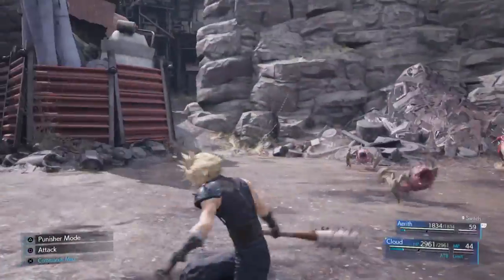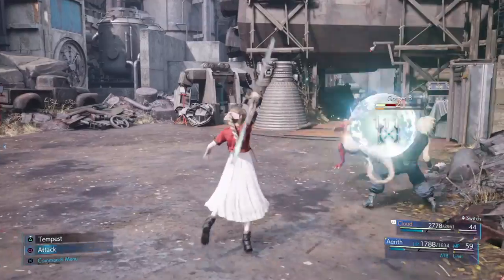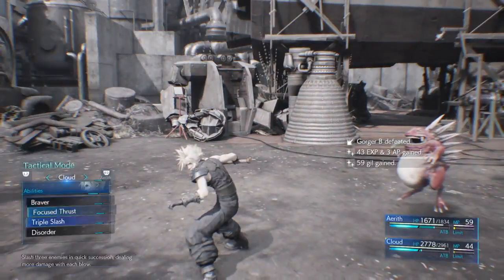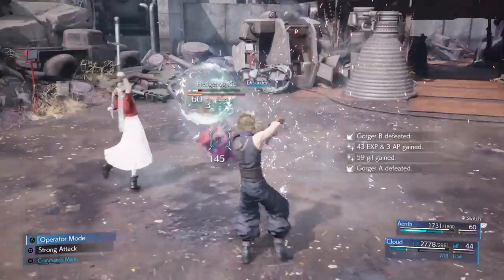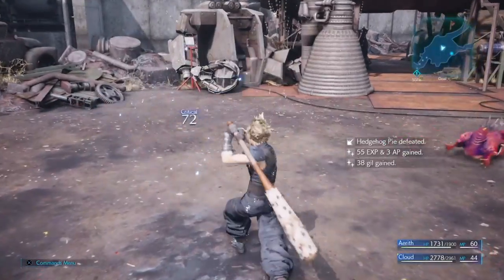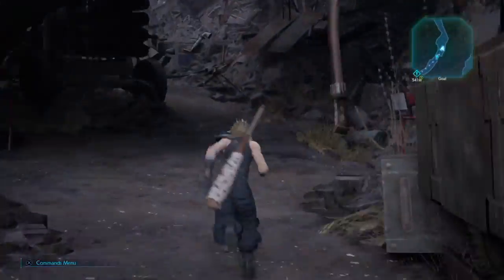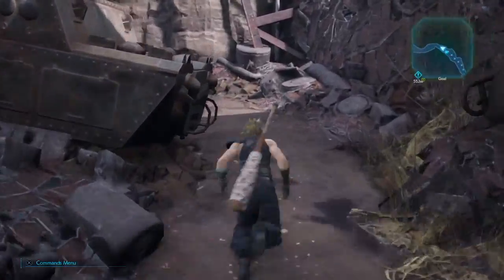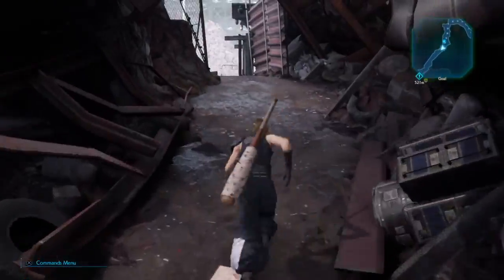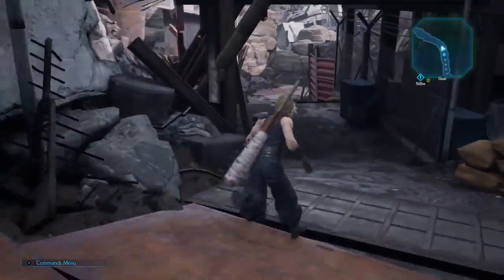Hopefully there's some enemies — bring it! Wow, this bat does not do any damage. This is what Disorder does — it switches us into Punisher mode without even having to hit Triangle. So that's pretty neat, I guess. We're actually going to swing. Disorder basically switches us into Punisher mode. I don't know if that's all that useful, but it's something.